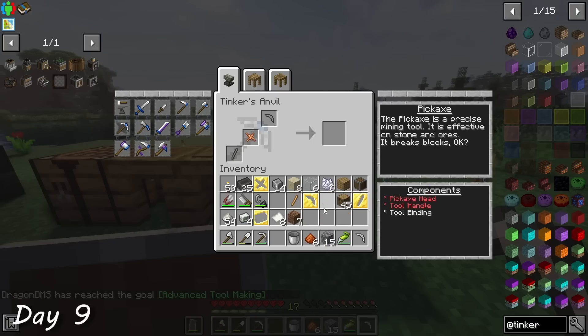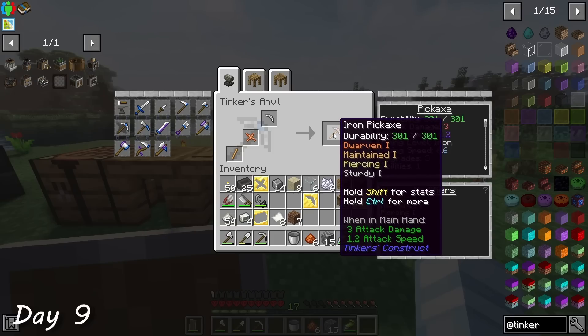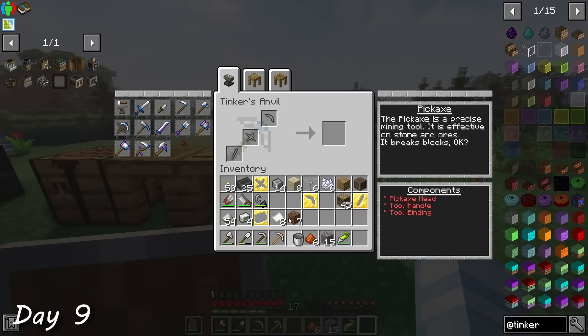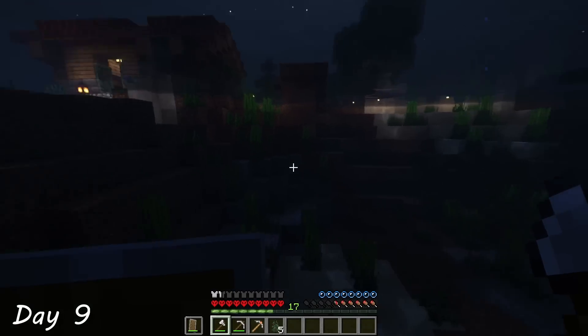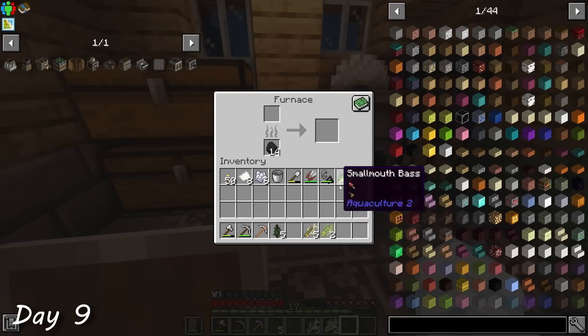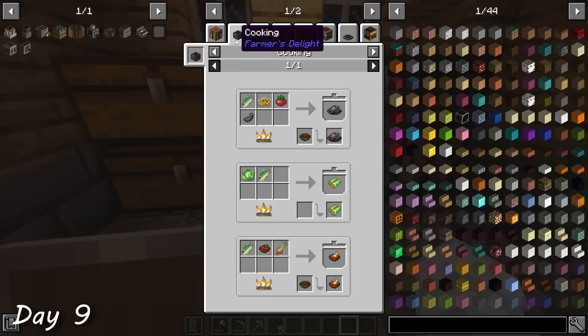With my new smeltery setup, I combined a bronze handle with a copper binding and an iron tool head to make my first Tinker's pickaxe. By this point, I was starting to really struggle with food though. Even though I lived by a river, I found out that the fish that spawned there couldn't actually be smelted into cooked fish, so I would need to do some proper research to figure out a good food source.